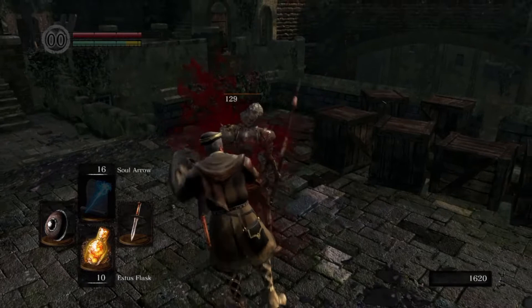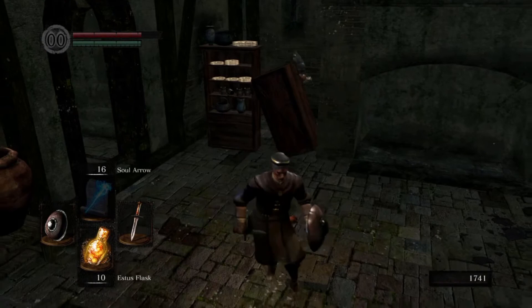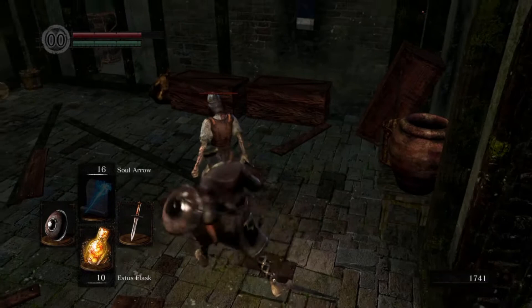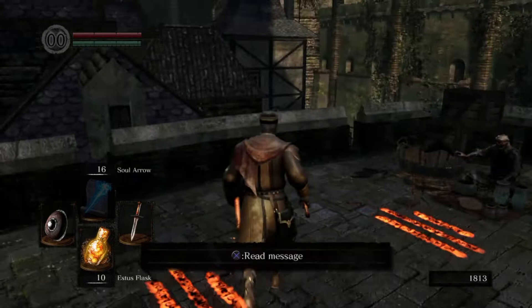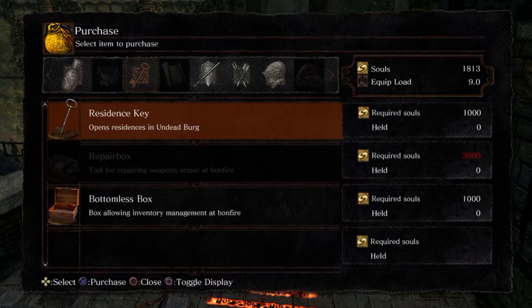I killed one with spells; the second one I just decided to fish for backstabs — pretty easy to deal with them. You can also kick their shields. There's an enemy behind some shelves — backstab him. Now we finally meet the undead merchant. It's interesting because if you don't buy anything from him, he's not very friendly.